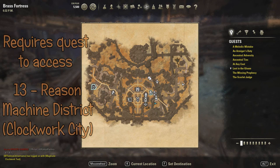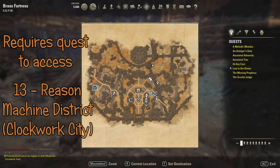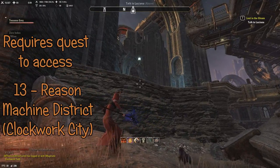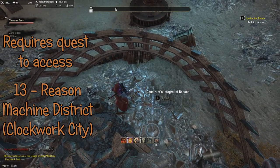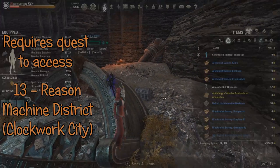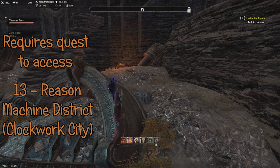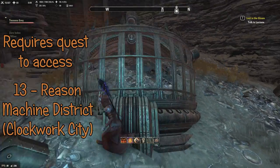The thirteenth piece is the integral of Reason. This one can be found in the Machine District in Clockwork City, but you need a quest called Lost in the Gloam, which is the fifth part of the main story of Clockwork City. As soon as you get through, it's to the right in this little cage thing. This one was incredibly hard to find, also because we didn't assume it would be hidden behind a quest wall. The hint says it's in Metal Jaws in a Wasteland of Rubbish — which is exactly what this is.